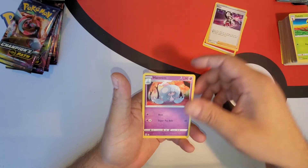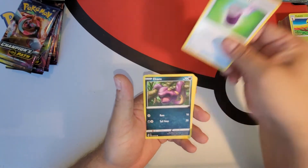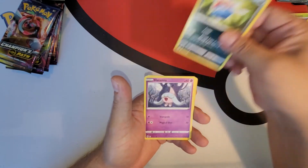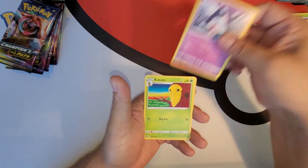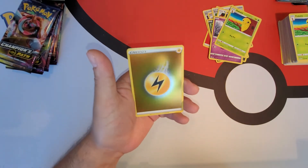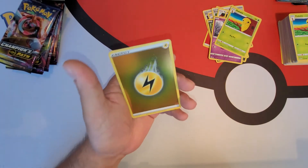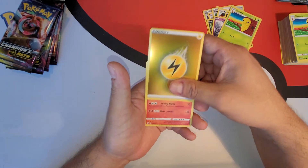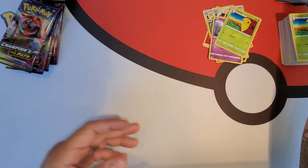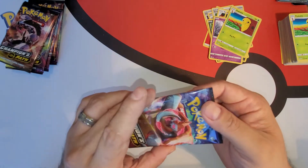Energy, Perrserker, Hatrem, Suspicious Food, Ekans, Swablu, Inkay, Hatenna, Kakuna, a holographic energy, electric energy, and for a rare — Centiskorch. Okay, next.